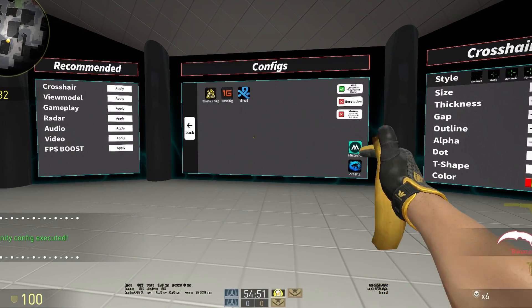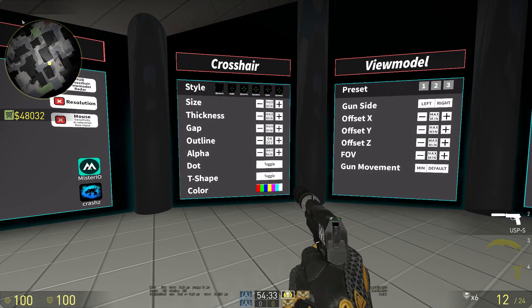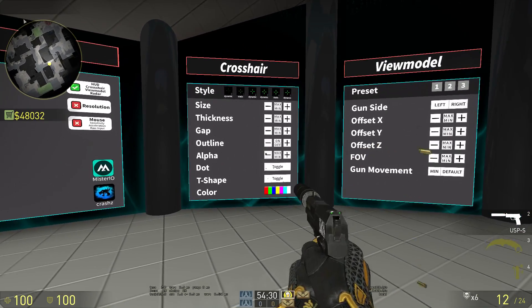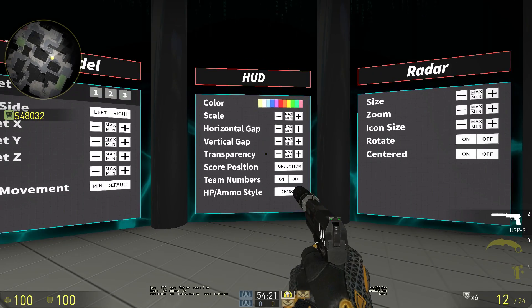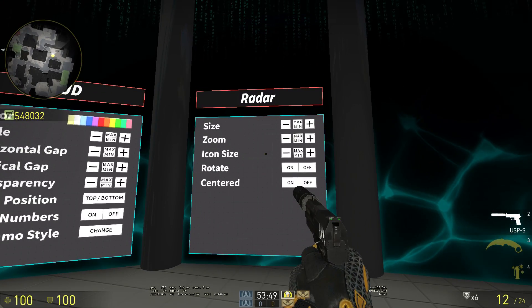Oh and you'll also get a free banana. The next section is crosshair, so if you want to make some changes, this is where you do it. You also have view model, you can change the HUD settings from here, and finally you have your radar settings.